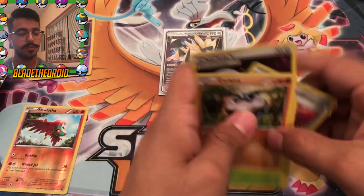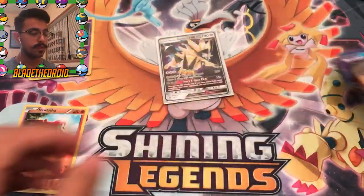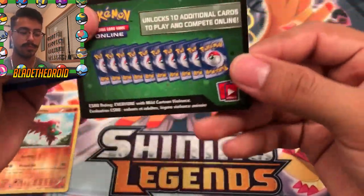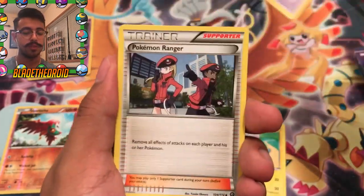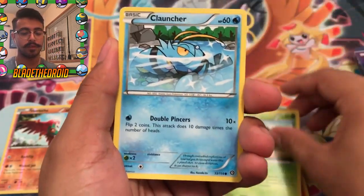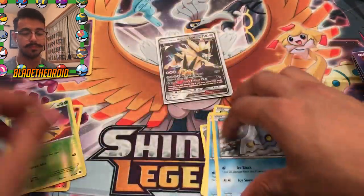Let me move these packs around. I actually think I saw something shiny, but I'm not sure. We got Flaffy, Drifblim — it was a green code card, but we're going to get break cards in these sets. Also Seedot, Cloncher, Bergmite. I didn't see anything after all — Ganma Reverse and a Primate Rare. I was imagining things.